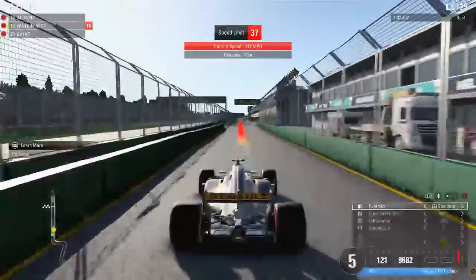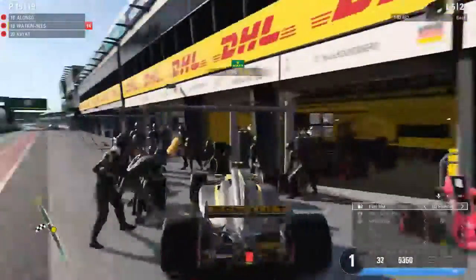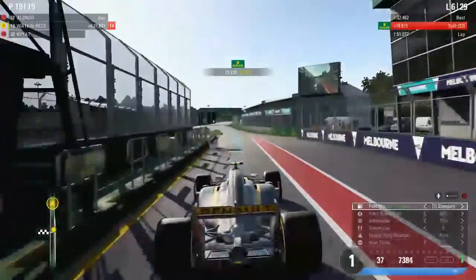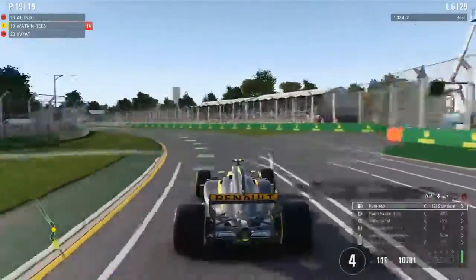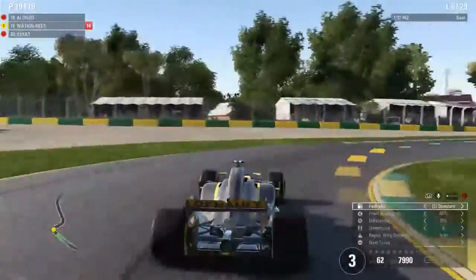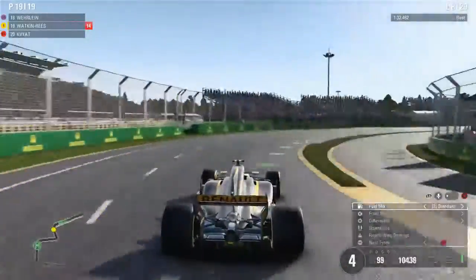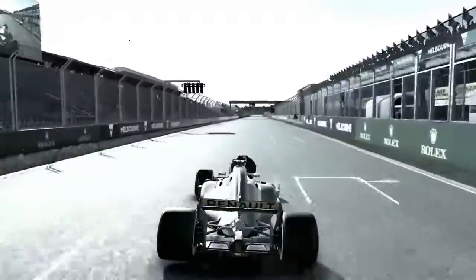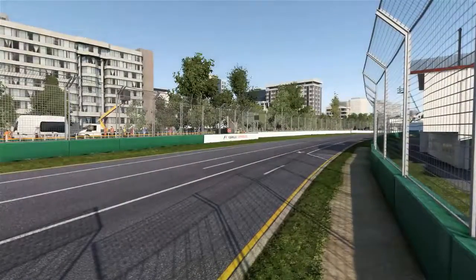Cutting to lap 5, we're 5-6 seconds behind Alonso so we decide to pit for a front wing change. We have to manually do the pit limiter, which is quite interesting. We get a 2.7-second stop — but they haven't actually changed the front wing. So we basically made a pointless pit stop and we're essentially out of the race. Cutting to lap 8, we're about 30 seconds behind, went wide, hit a wall, and that's our race.